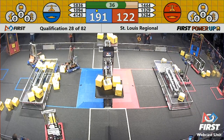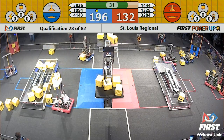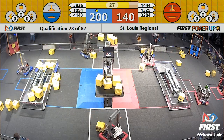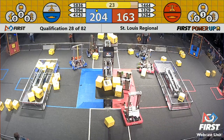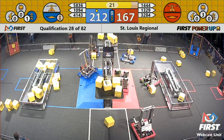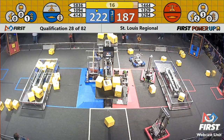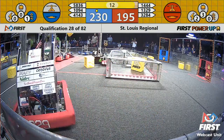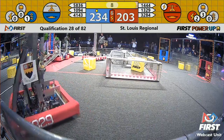As we wind down here, there's 35 seconds left in the match. We have a human player introducing another power cube to 5836. They're trying to gingerly move around with it so they can try to score. 1444 Lightning is in the way. Now 3284 Camdenton lines up in the center of the platform. The alliance partners are waiting for the deployment of those ramps. 1329's just got to get in position to get up there. The Channel Cats with Fintendo successfully climbing the tower.